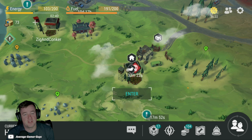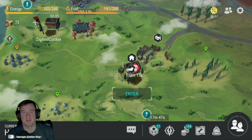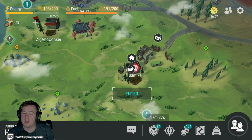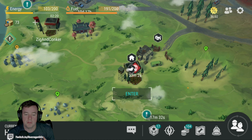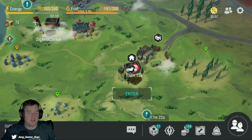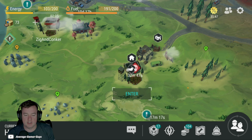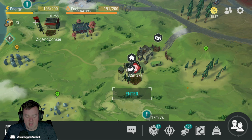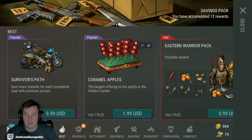We ended up answering a quiz question correctly and we got a Last Day on Earth prize pack, which was really cool. Naturally, where did I put it? On our free to play account. Free to play — didn't spend a single dime. I thought it would be kind of unique, interesting, and fun. I want to talk about the new game but let me showcase really quickly what we got. I had a really nice exchange with one of the devs and got a chance to hang out in the stream for about two hours watching some gameplay.